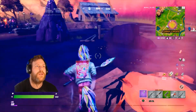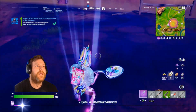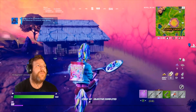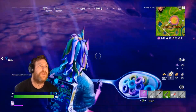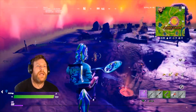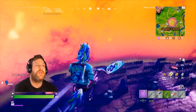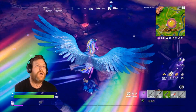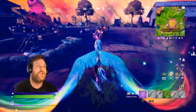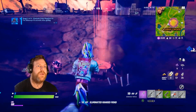That's one for the corrupt vent — easy enough. The third challenge is to eliminate cube monsters after gliding. So we need one of those vents that shoots you in the air, then you get your glider out, find a cube monster, and eliminate it. You need to do that three times. That was one.